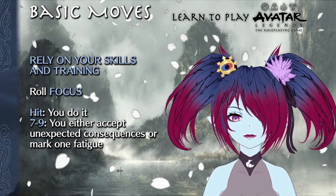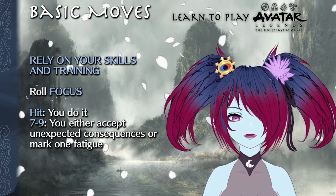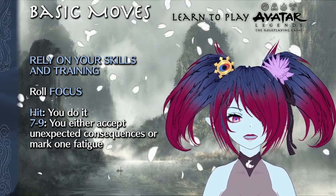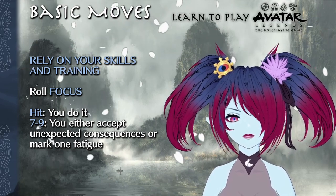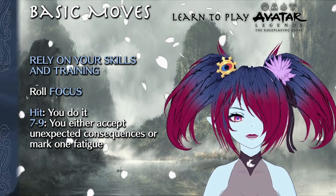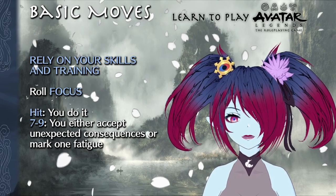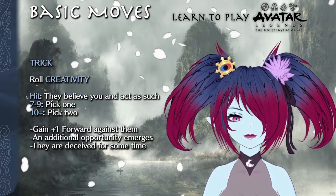Rely on Your Skills and Training utilizes focus for its dice roll. On a hit, whatever you're attempting to do happens. On a seven to nine specifically, the GM will tell you how your imperfect execution has led to unexpected consequences — you can either accept those consequences or mark one fatigue. Use this move when doing something risky that involves your training, backgrounds, or other skills. It covers quite a bit, but don't fall into the trap of using it for everything.